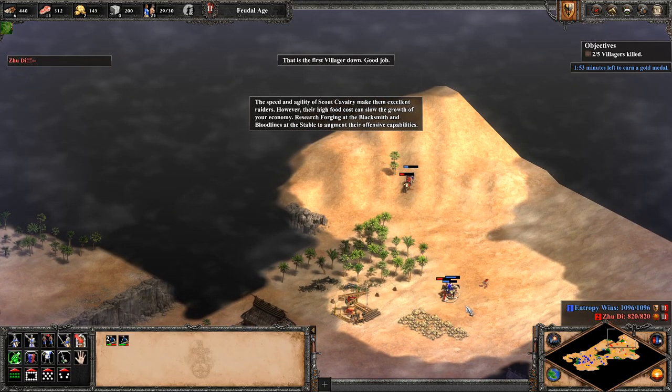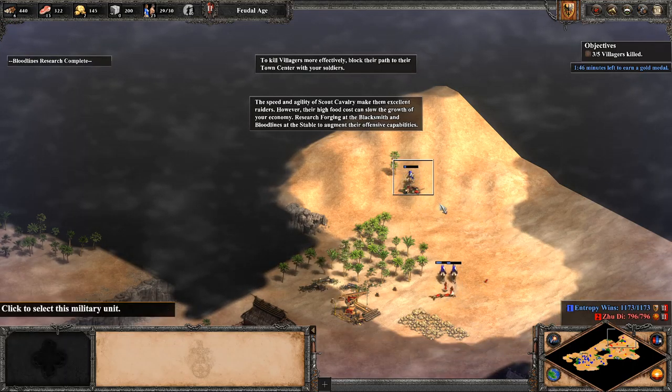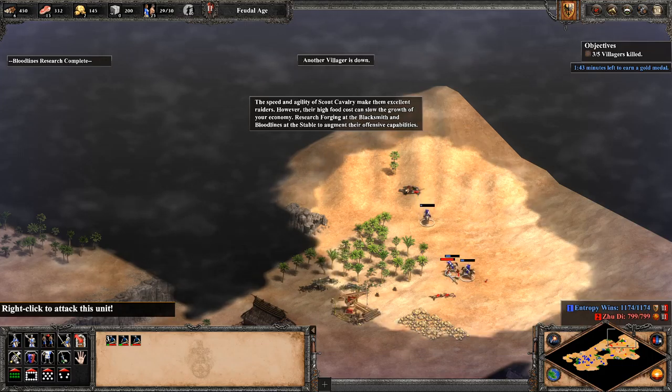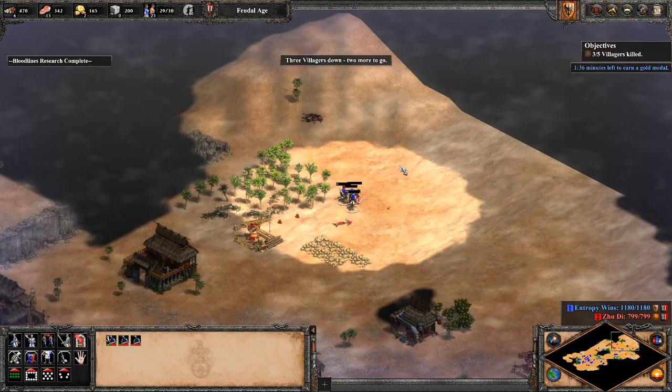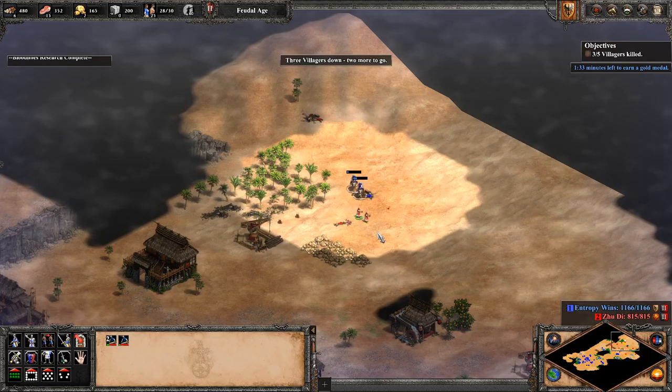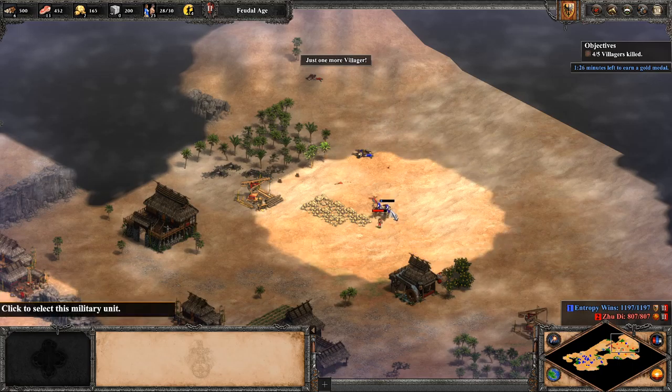That is the first villager down. Good job. To kill villagers more effectively, walk their path to their town center with your soldiers. Another villager is down. Three villagers down. Two more to go. Just one more villager.